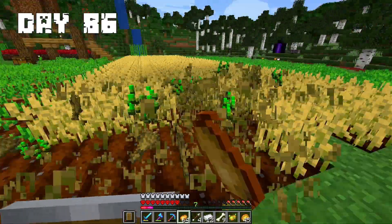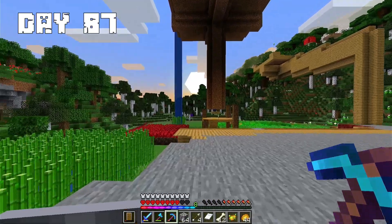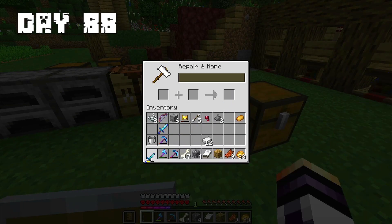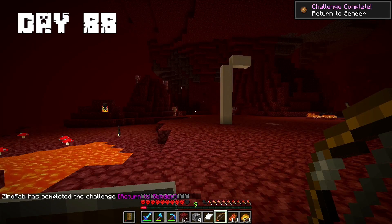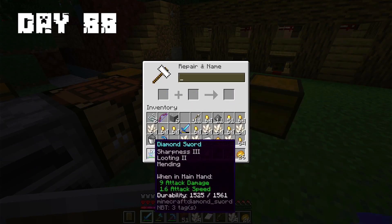I collected all my crops. Day 87: First I sold all my crops to the villagers. The rest of the day I did terraforming. Day 88: I placed Looting 2 on my sword but unfortunately don't have enough exp for more enchants. I went to the Nether to gain exp. In the Nether I beat a ghast and got a new achievement. Now I can place Mending on my sword.